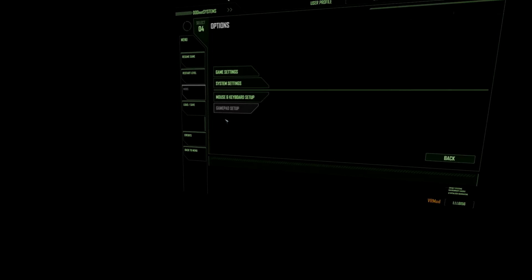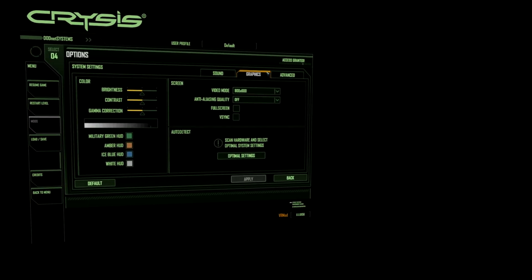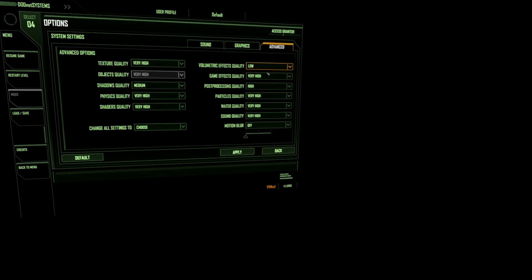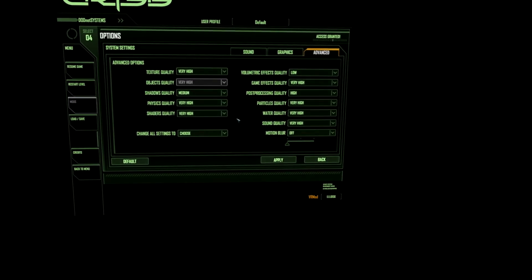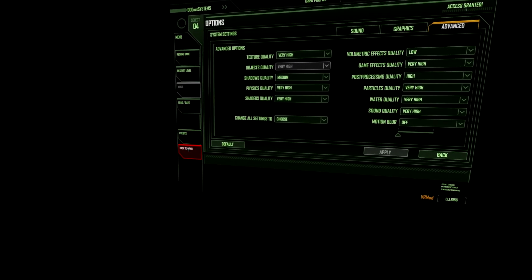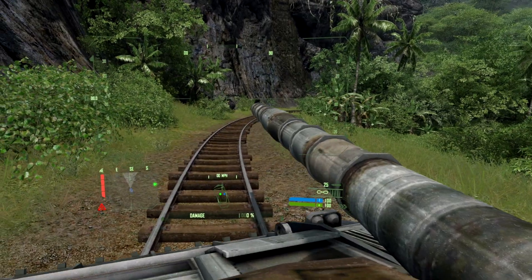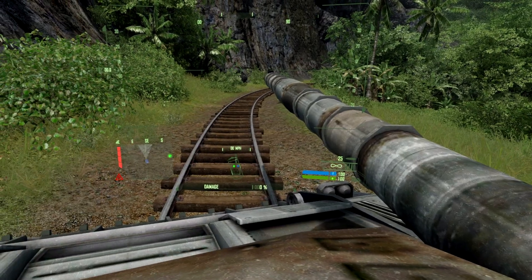I'm going to go into the options — I can access the system settings. I'm going to lower a lot of the graphics. Going into the advanced post processing for sure, switch it to high. Volume metrics I'm going to switch to low. Shadow quality — I'll leave it like that for now. Back to resume. Looking at my screen — oh damn, it's really choppy still.